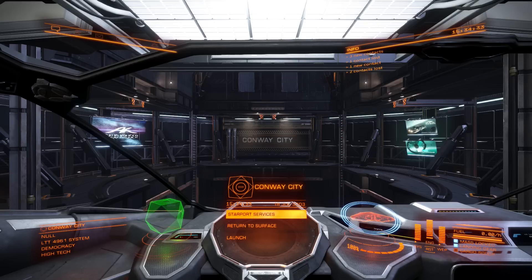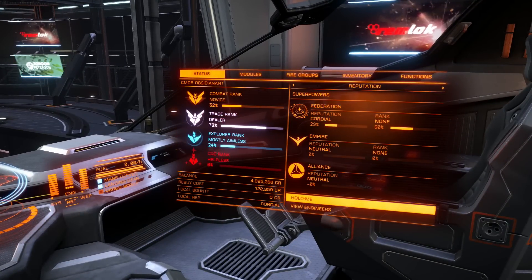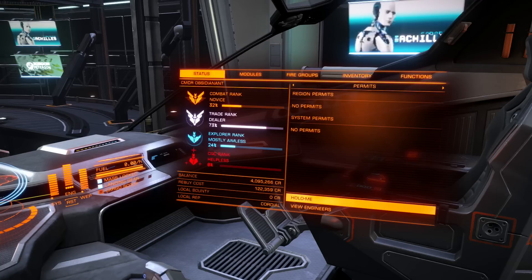Over the past few weeks, I've seen a number of comments asking how to get a permit to the Sol System. That's the home of Earth, and you can see what permits you already have over on the status screen here. If we go across, we've got no permits at all at the moment.